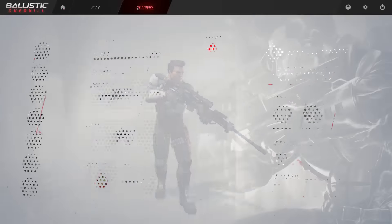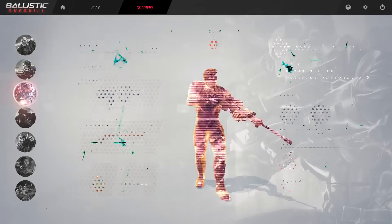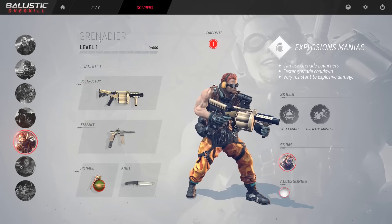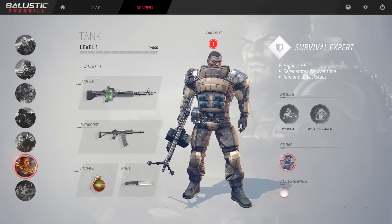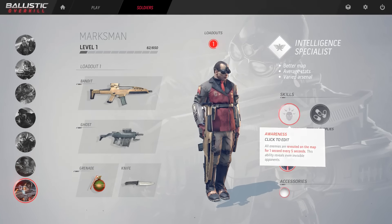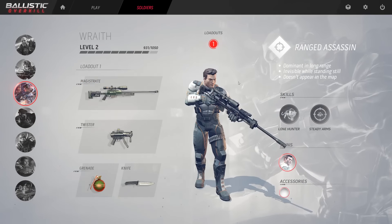I'll just go through each of the seven classes. There is the Berserker, the Vanguard, the Wraith which is like the Sniper, the Shadow, the Grenadier, the Tank, and finally the Marksman. Every class has their own unique skills, and you can actually change out your skills as you level up each class.